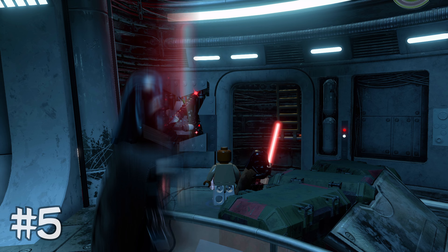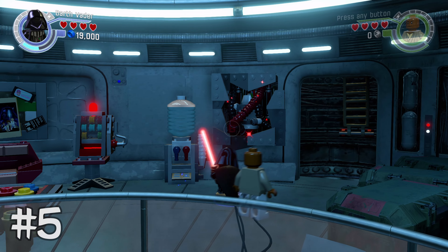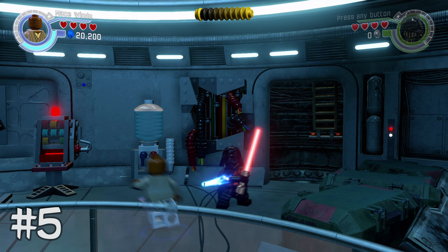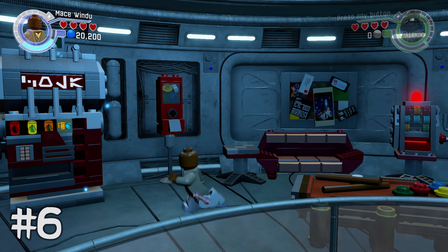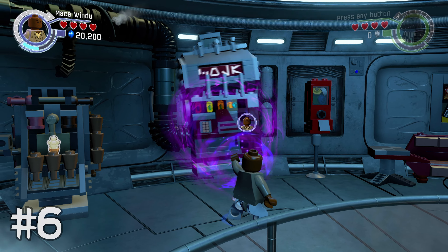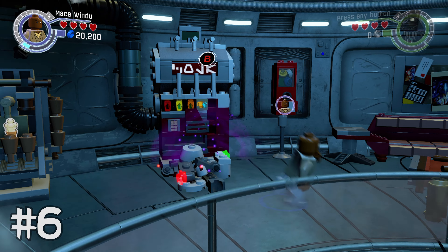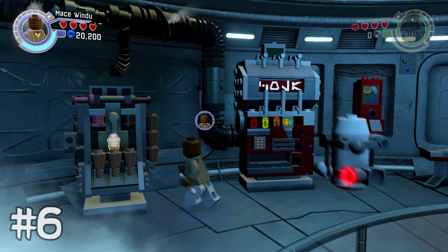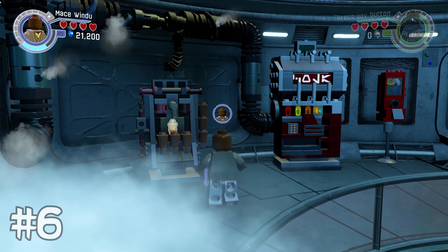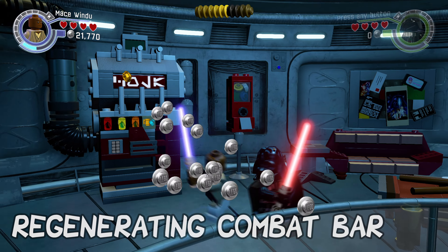For minikit number five, we went up the ladder — now go back down the ladder all the way to the bottom floor. Right there next to the ladder is going to be a Dark Side of the Force section. Use that and you'll get minikit number five pretty easily — use Darth Vader, Darth Sidious, anybody like that. To the left of that, there's going to be some sort of dispenser, like a coffee machine. Just use the Force on that — you don't need the Dark Side — and you'll get minikit number six.